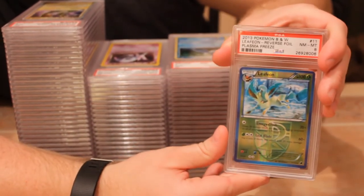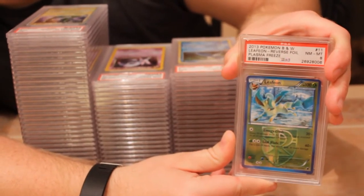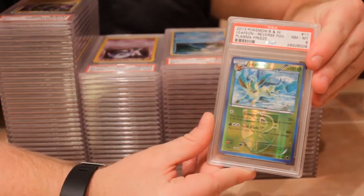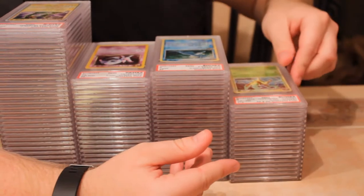I'm a big fan of Majestic Dawn Leafeon and Glaceon regular holos. I don't have any here but I do like those from that era. I want to get some of the Level X's — those are kind of hard to get mint to grade.